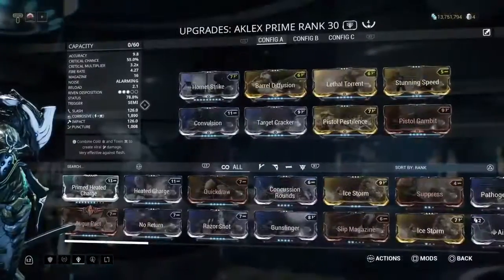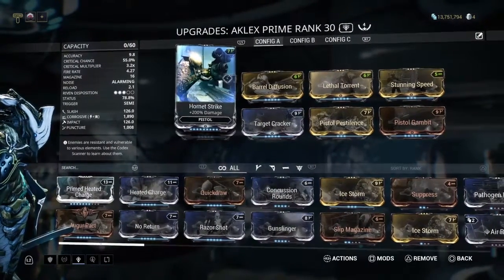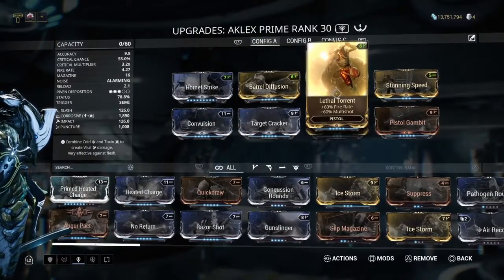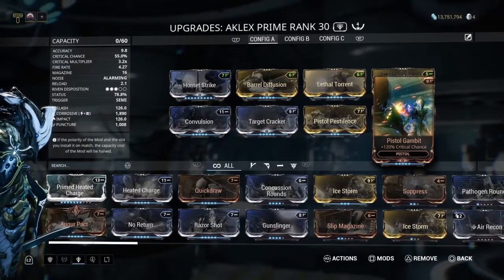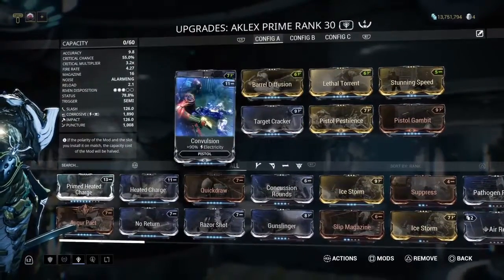There is also my Acklyx Prime, which is using Hornet Strike, Convulsion, Target Cracker, Barrel Diffusion, Lethal Torrent, Stunning Speed, Pistol Gambit, and Pistol Pestilence for Corrosive damage against the Grineer.